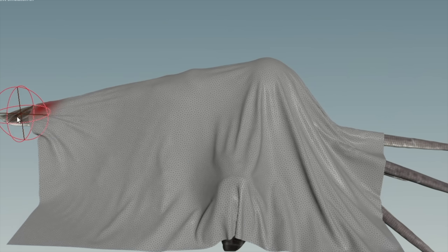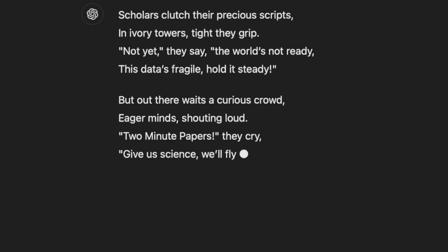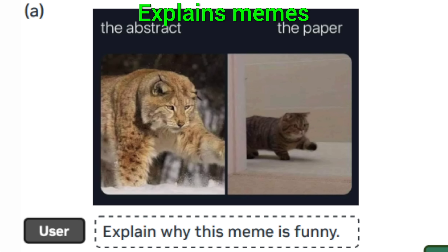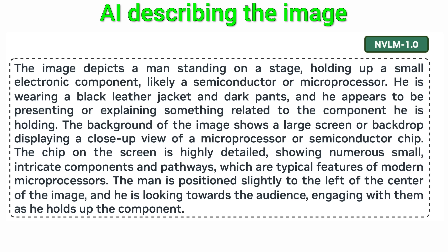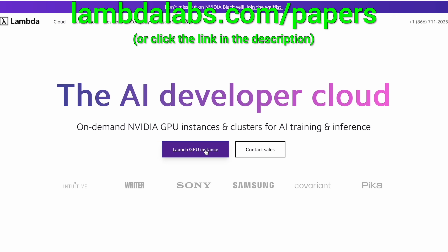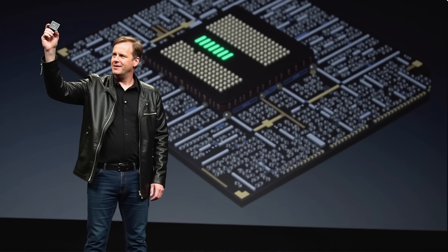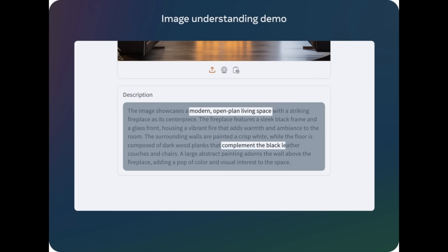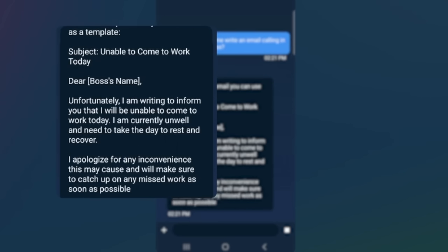Nvidia also released NVLM, an AI for free that rivals, and in some cases even beats, ChatGPT. It also has the ability to see, so you can ask it to explain memes or describe an image in great detail. There are other completely free models that do all this too, so we are absolutely spoiled here. This can even call in sick for you while you play video games at home!